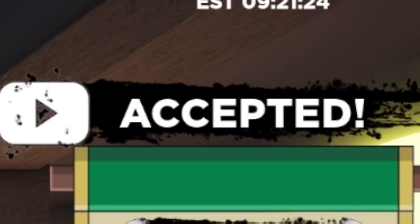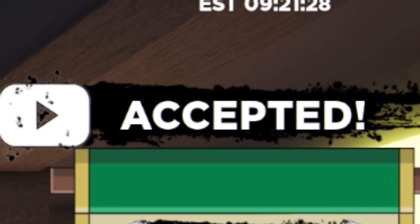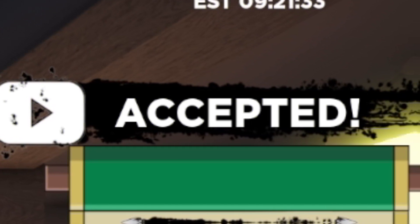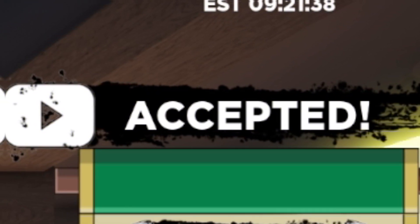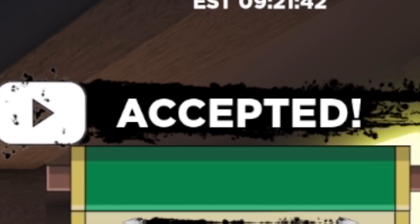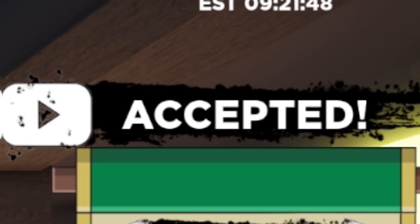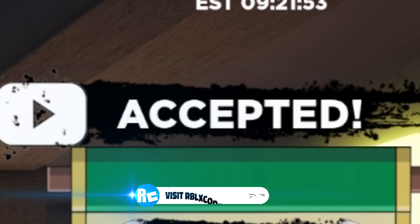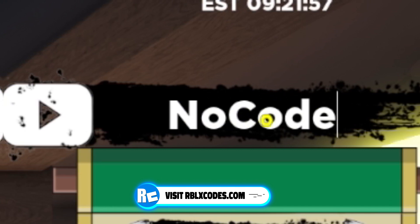This code will give you some spins — I'm not too sure exactly how many since I have max right now. Moving on, the next code is 'no code backwards': N-O-C-O-D-E-B-A-C-K-W-A-R-D-S. Redeem that one in. This one will give you guys a nice little reward.